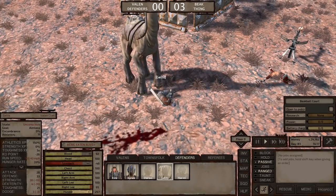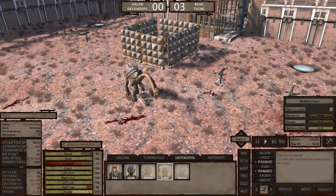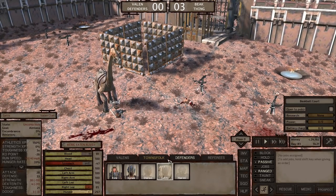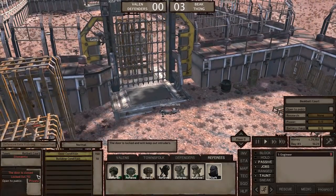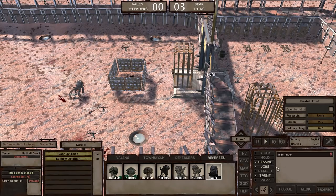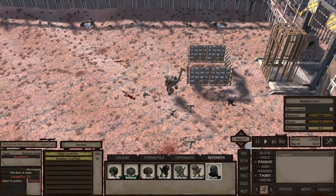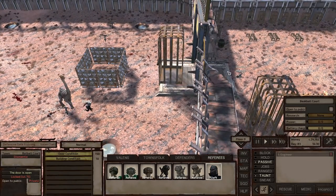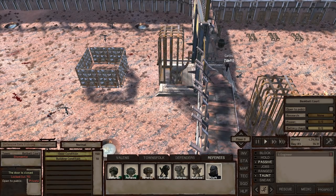That beak thing just starts eating right away, doesn't it. It's good to be tough when you're a beakball player — you need to have that toughness, it really comes in handy. You need to be able to take a hit and keep on going. So we're just gonna quickly get Geltz out of this situation. Honestly, Sleft might be the optimal beakball player, but we just need him to be the referee. You want your referees to be able to handle the stadium and also handle the people in the stadium.